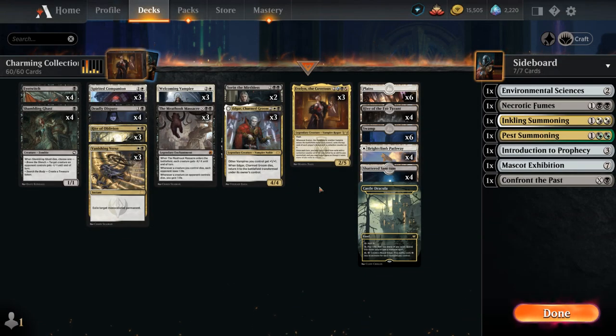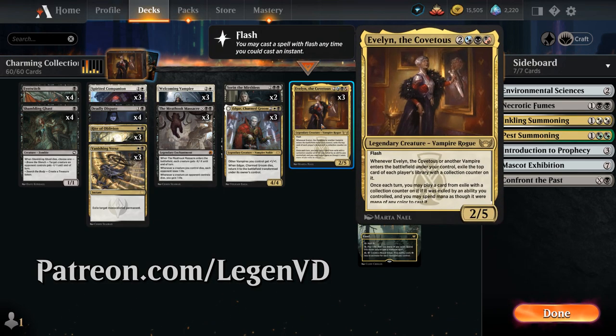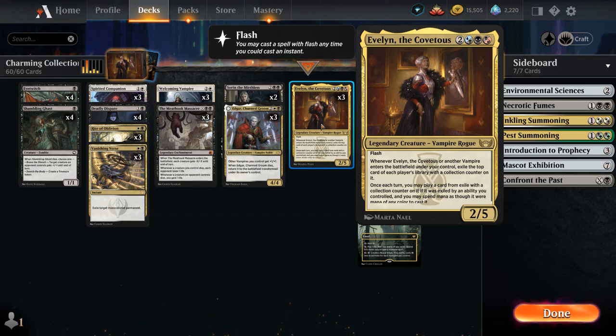Hello and welcome to another Standard Games video. Today we're taking a look at a Vampire deck, as voted on by my supporters on Patreon, built around Avalon the Covetous, which has the Grixis color identity. So of course we built a black-white Vampire deck instead, but thanks to the hybrid mana cost we can still play Avalon for triple black.